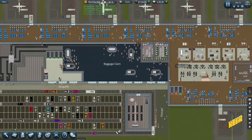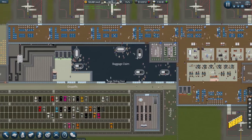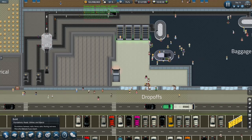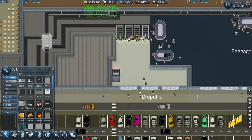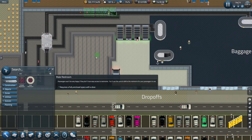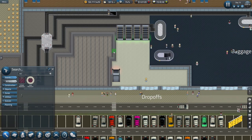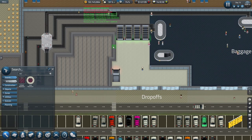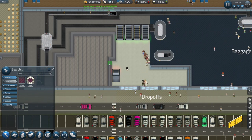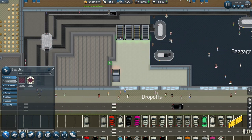We could get more exits here if we want, but I don't think that's a priority right now. I want to do restrooms, so let's get into restrooms. The male restroom door is going to be here, a wall here, and a female restroom door here. We could get a door here and a door here.